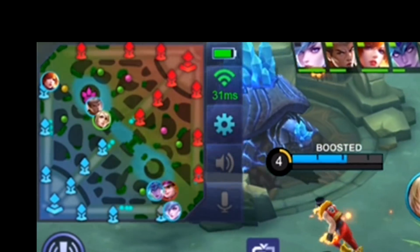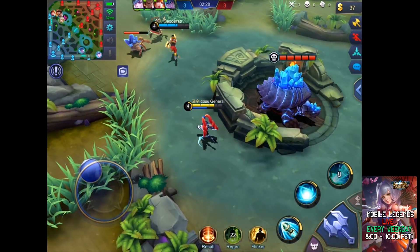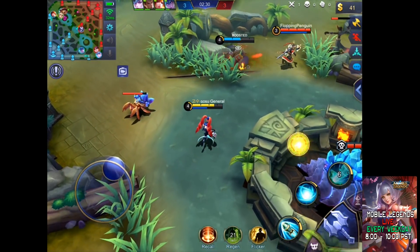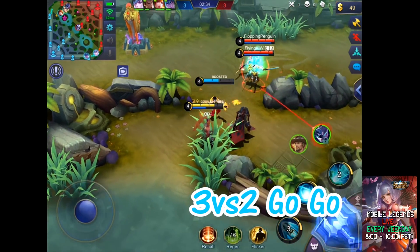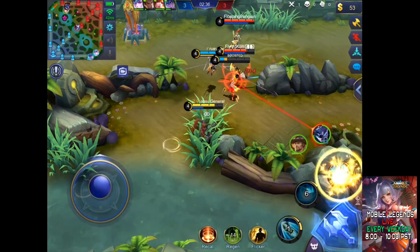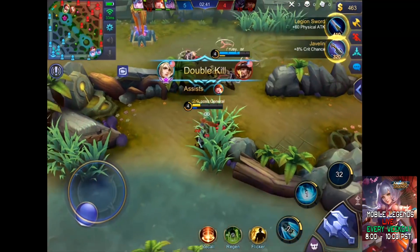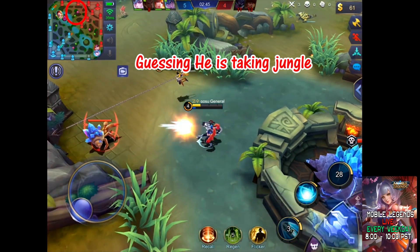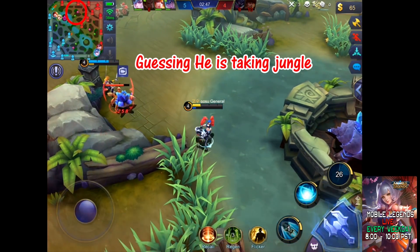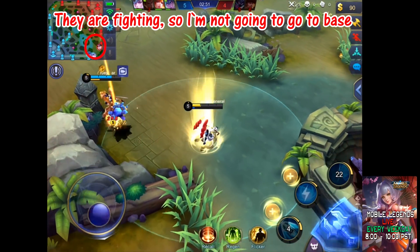Their marksman went to over-extend alone, and Hayabusa is at bot now. Let's go top to gank. So now we are three and they are two. Keep watching the mini map even if you are fighting. The mid is missing — he would come to top or be taking jungle now. I'm not going to base because I'm safe. Harley is bot.